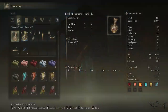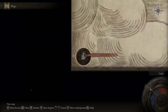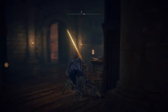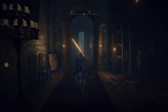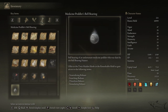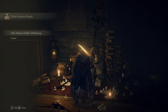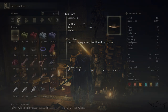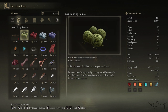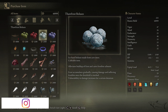After you defeat him, you're gonna get the Medicine Peddler Bell Bearing. With this very important bell bearing, you will want to go to the Round Table Hold — the Table of the Lost Grace. Go to the twin old ladies right over here, and all you have to do is offer the Medicine Peddler Bell Bearing to them. Then all four items are gonna be available in their shop to buy: cure blood loss, poison, frostbite, and sleep.